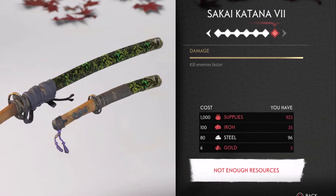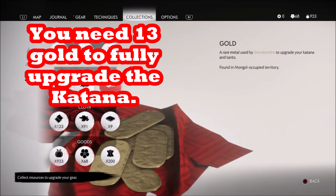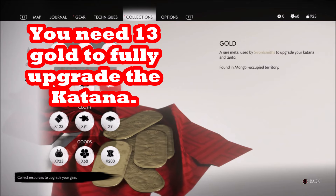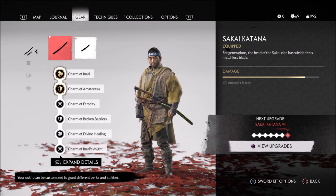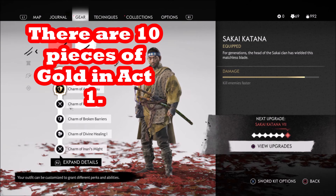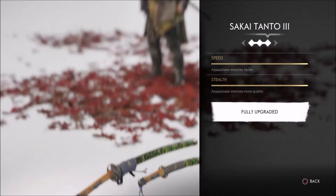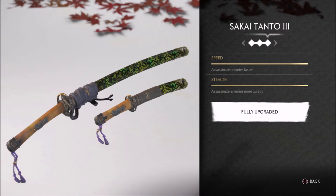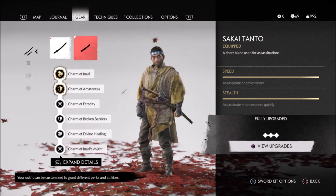If you add all that up, it was enough iron to do six katana upgrades out of seven and all the tanto assassination weapon upgrades. I had 35 iron left over, but still needed 65 more iron for the final katana upgrade and 3 more gold. You need a total of 13 gold to upgrade the katana. I was able to get 8 from the camps and 2 from the vendors, but was still short. The only way to solve that is to go to Act 2. It's kind of crazy that you could do six-sevenths — about 85% — of your sword upgrade in Act 1.